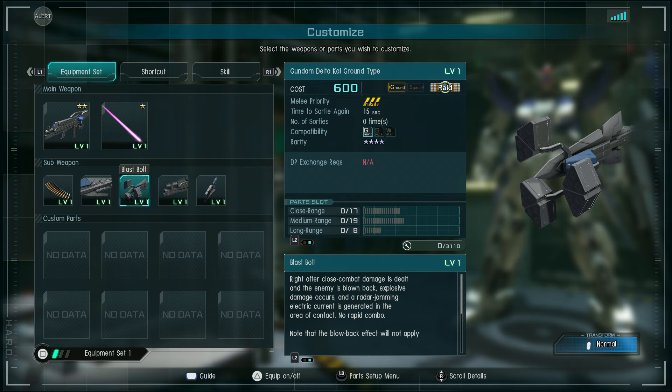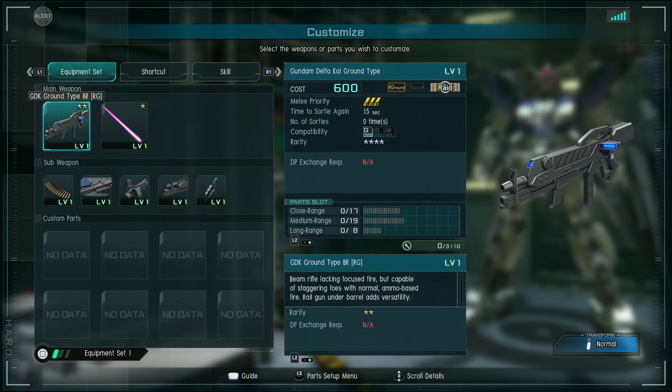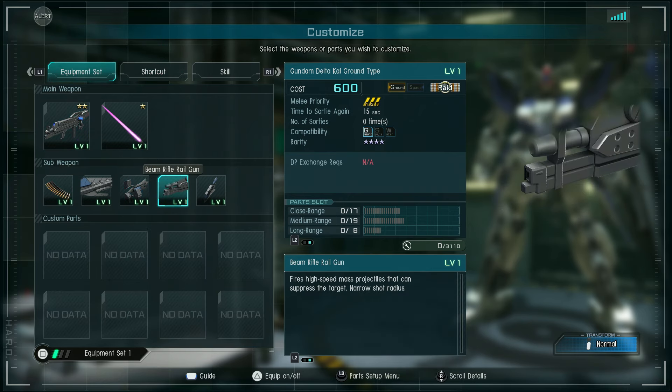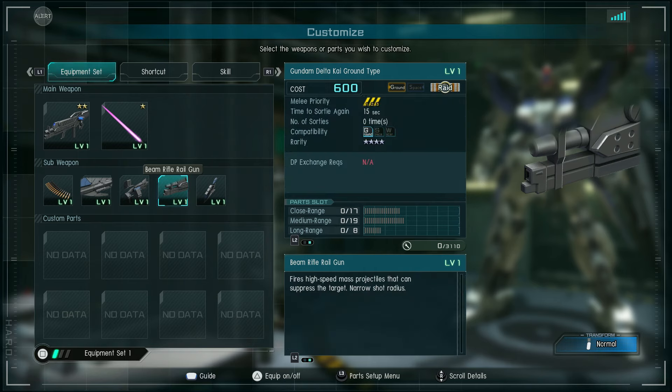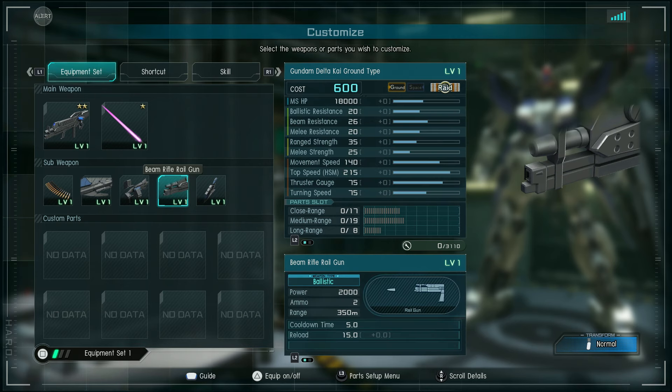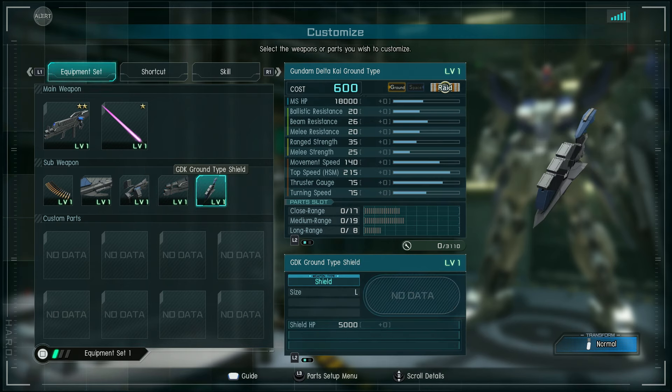I wonder if the blowback effect not applying to enemies already under a status effect means that if you're jammed, the explosive damage and electric current don't happen. Not sure how to test it because I'm sure the jamming effect does not last 10 seconds, which is how fast you can swing this thing. The beam rifle railgun fires high-speed mass projectiles that can suppress the target with a narrow shot radius. Two shots, 2000 damage per shot, five second cooldown, range 350 meters, 15 second reload. If it's like most railguns, it will have piercing — we'll find out.